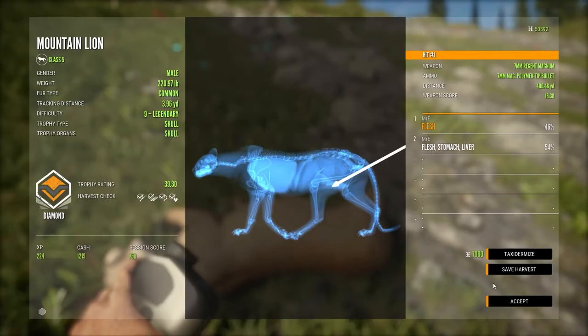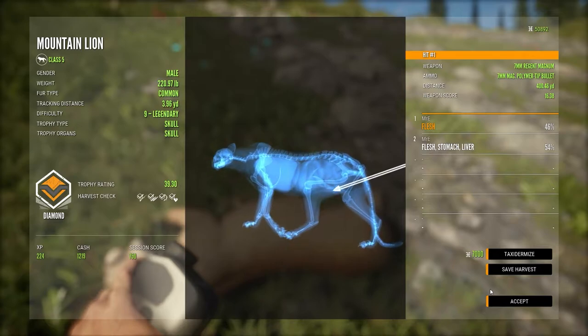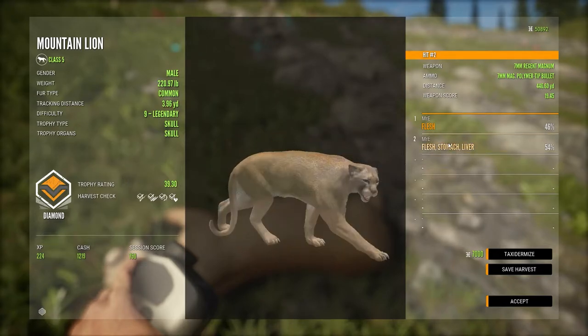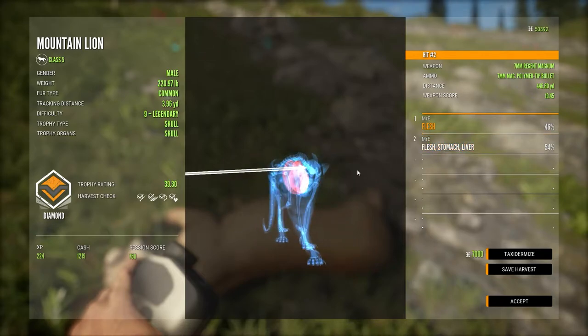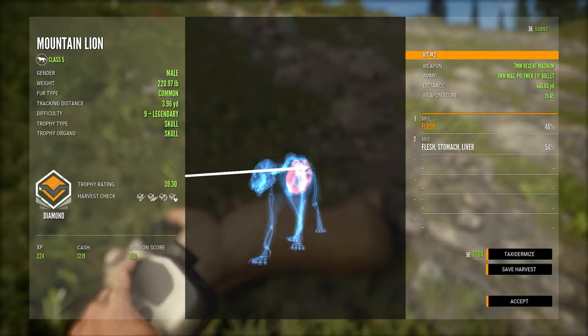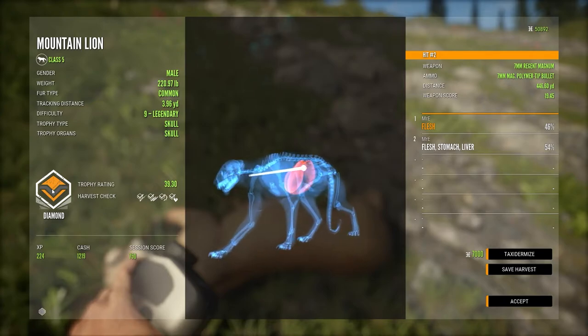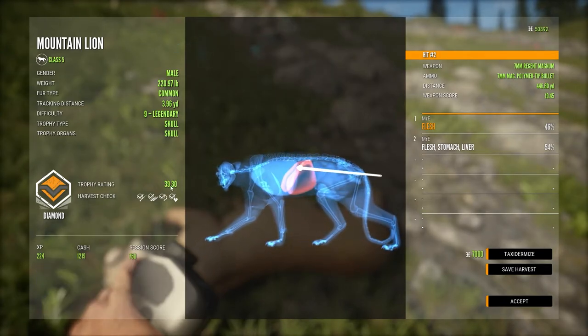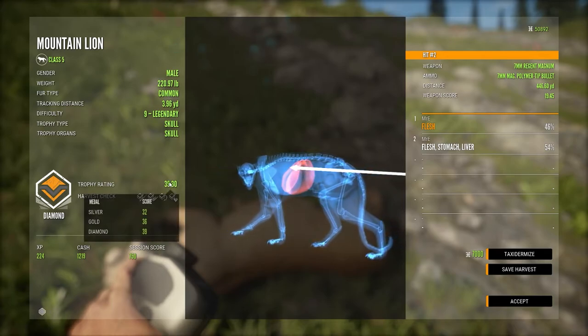Diamond — yes! So 39.3. We did not get a quick kill — missed that first shot — so 1,219 cash. But my second diamond! The session score could have been a lot higher.